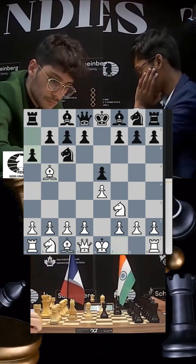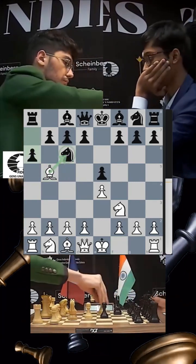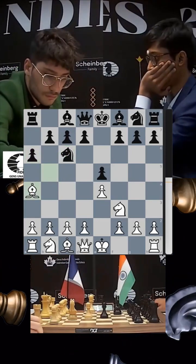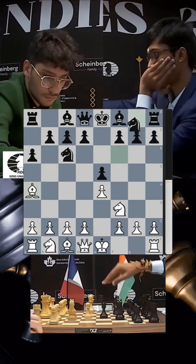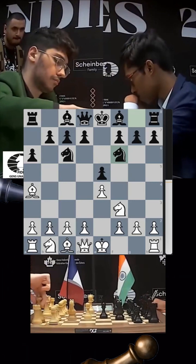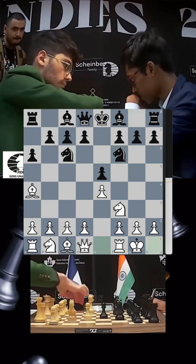Pragnananda plays a6, asking Firuja whether he wants to go for the Exchange Ruy Lopez. Firuja says no and retreats the bishop to a4. There are many ways to play here, but knight f6 is clearly the main move, and Firuja goes for the main line with castles.